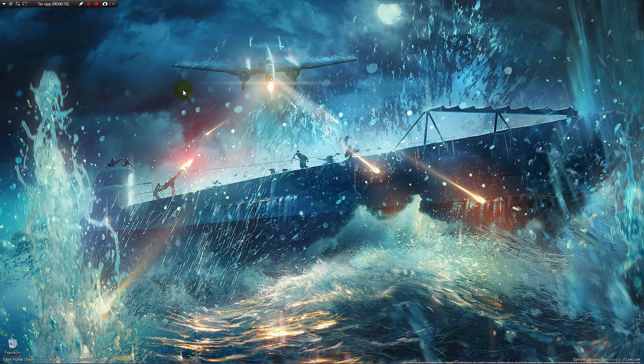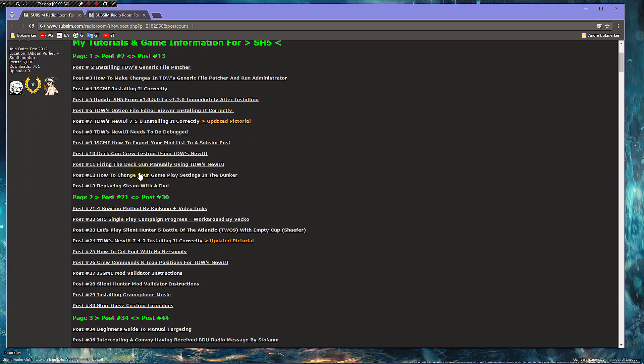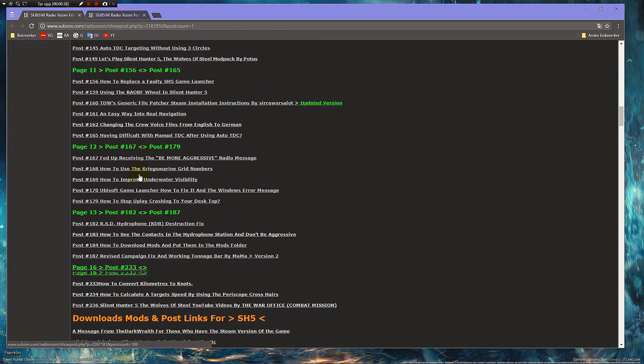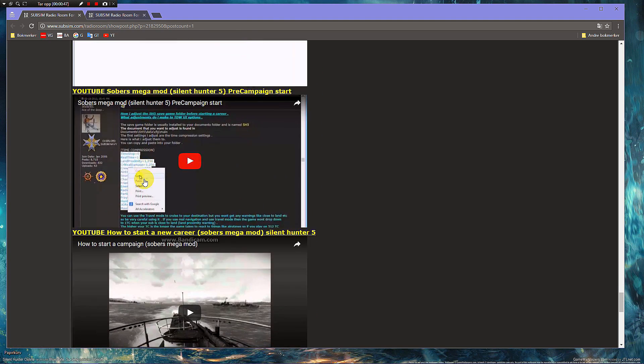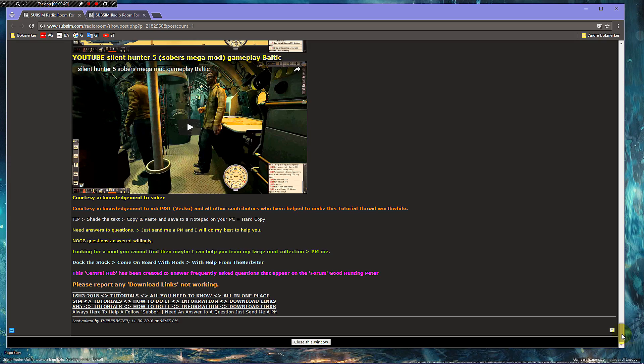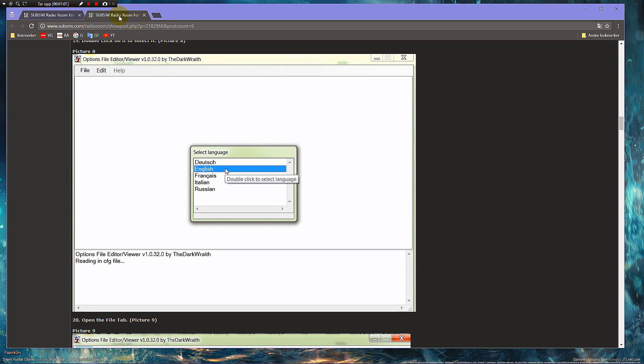The first thing you're going to do is head over to the Subsim forums and find this post by Peter, aka 'the burp sir.' In this post you'll find all the information you ever need about Silent Hunter 5. We're going to go up to the top and head down to post number six — the Option File Editor Viewer, installing it correctly.